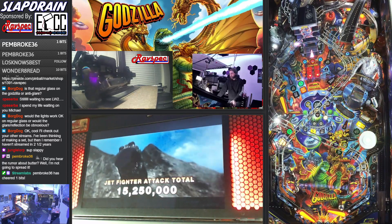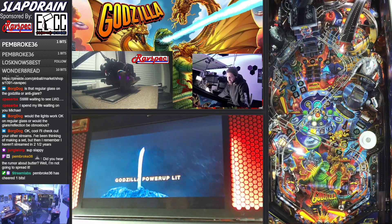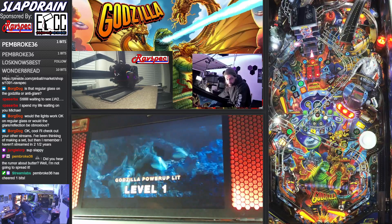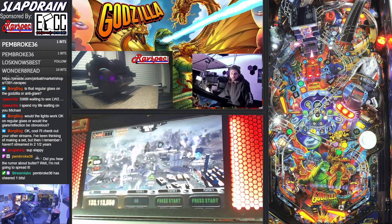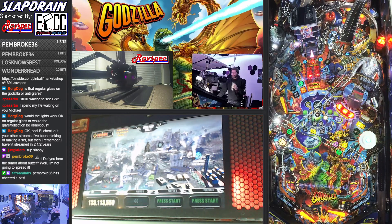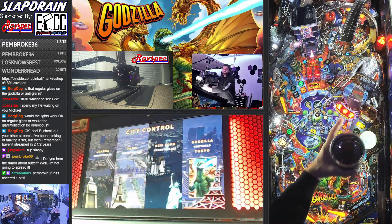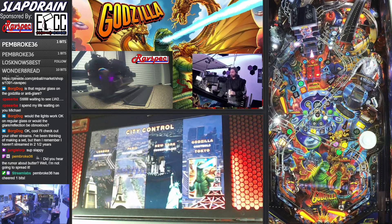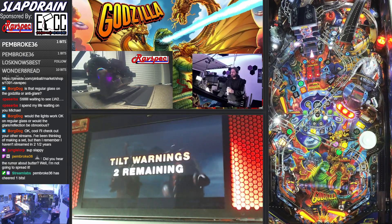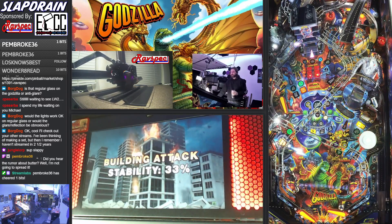We completed a Kaiju, which is great. We also completed our jet fighters, so we're doing pretty decent right now to advance in this game. I have this red flashing shot for MechaGodzilla — that'll be the first round of shield targets and then spinner to get MechaGodzilla going.